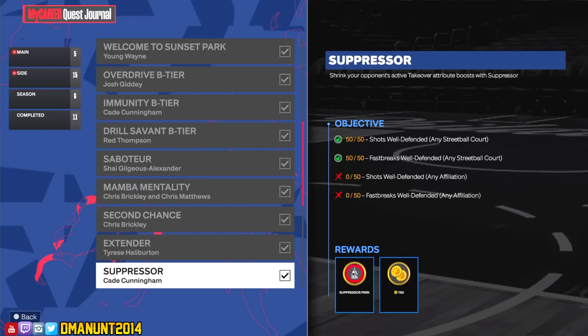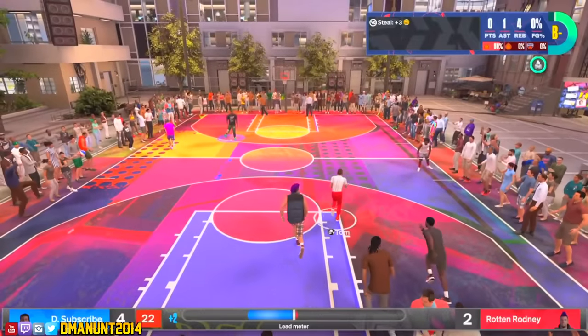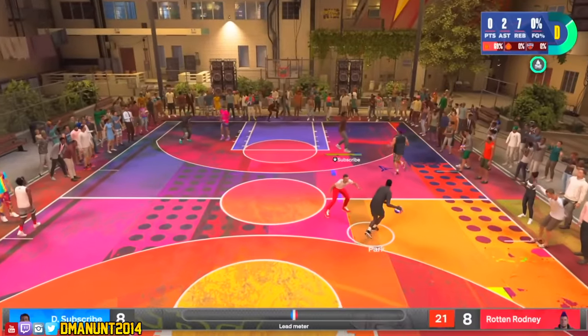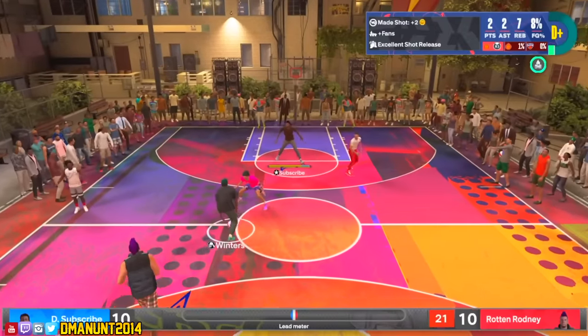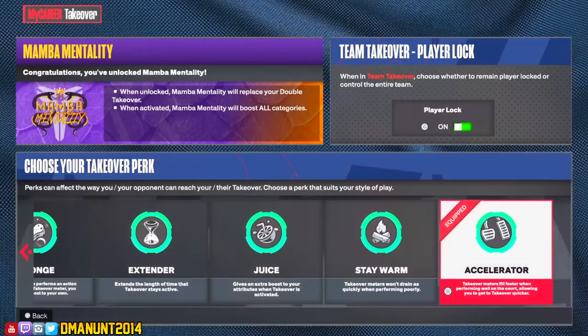Suppressor was honestly hell. The 50 shots well defended you'll get naturally whether you play streetball courts or online — I always recommend Sunset Park. But the fast breaks well defended almost broke me. The strategy is to play Rot and Rodney again — just throw up some nonsense shots, get back on defense, and they'll try to throw the oop. You have to disrupt it on the fast break. I believe just getting back and marking a body isn't enough — you need to get a block or steal on the fast break for it to count. So throw up nonsense, let them run to the paint, and intercept those oops.